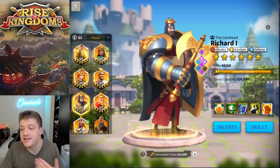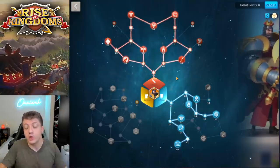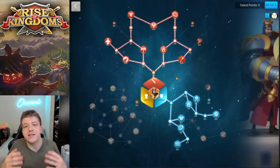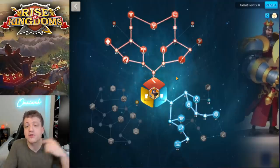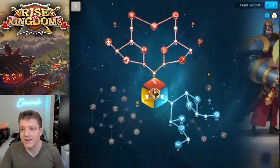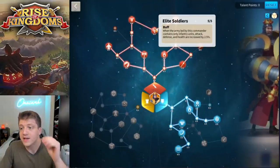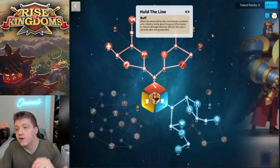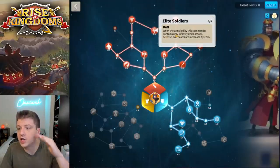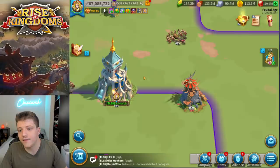Besides that, Richard is just incredibly tanky, which means you're gonna keep your Ethelflaed alive for much longer. He's healing, he has damage-taken reduction on his second skill, and he has the infantry and defense trees which are better trees than what Ethelflaed has to offer. So in all scenarios it just is a better use of Richard as a primary rather than a secondary to Ethelflaed. The build you're looking at here is not the build I would recommend — elite soldiers and hold the line require your entire army be infantry, otherwise they don't do anything.